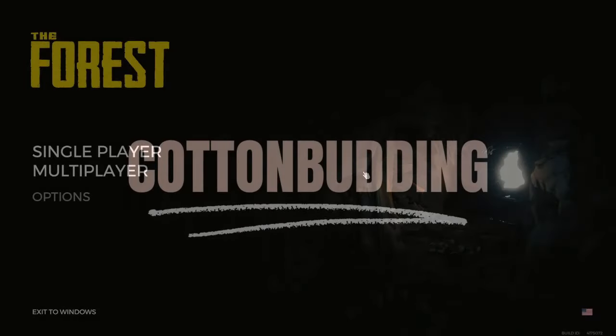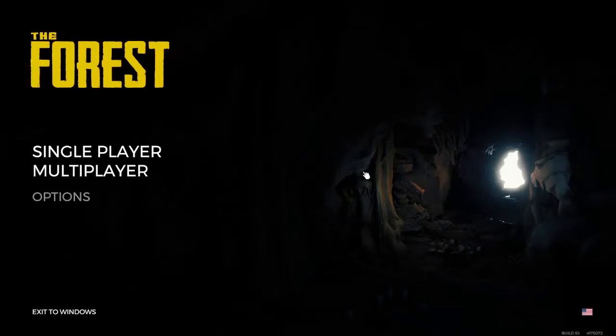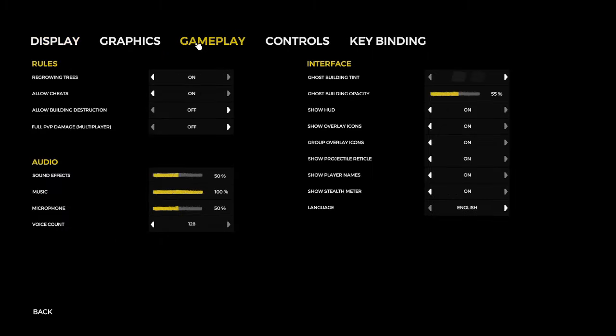Welcome everybody to another tutorial on The Forest. Today I'm going to be showing you how to use the cheats, or developer mode if you prefer, in The Forest. What you need to do first of all is go into Options, go to Gameplay, and make sure Allow Cheats is turned on.